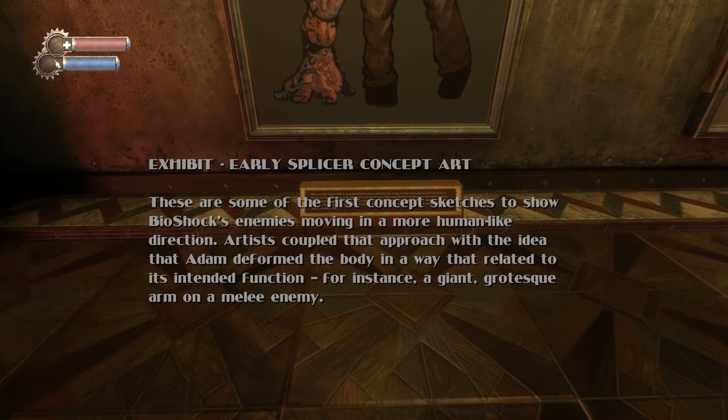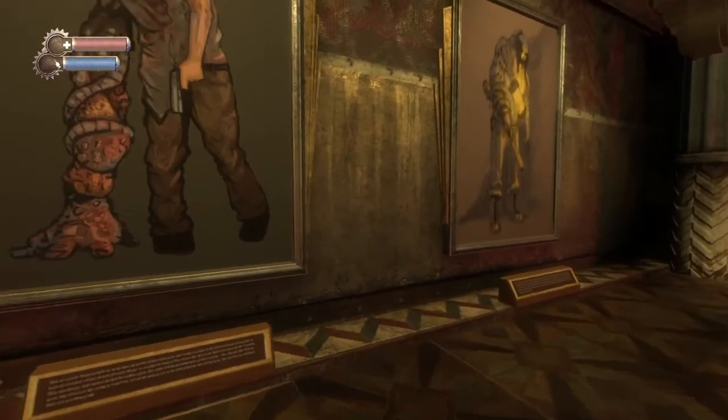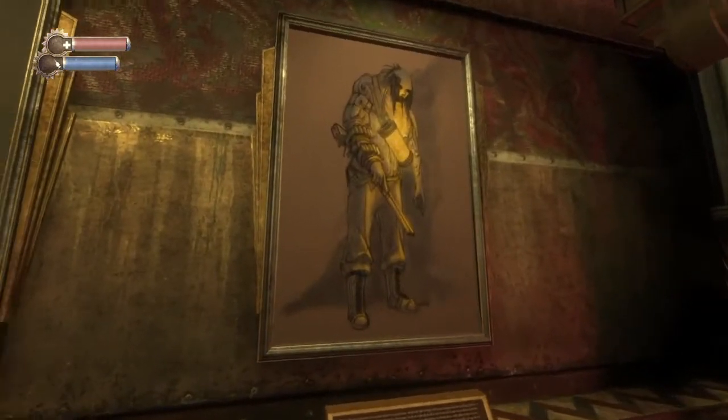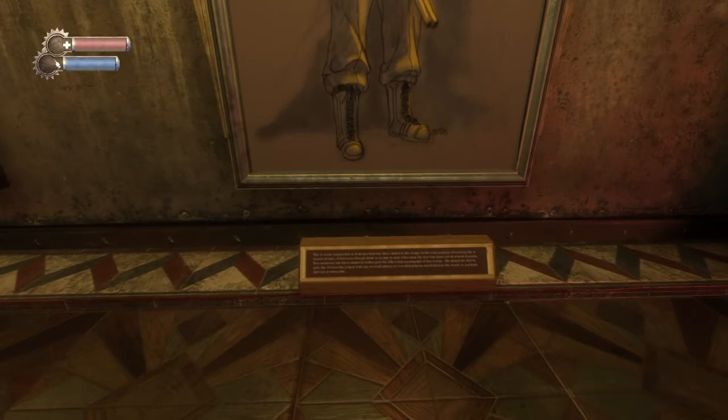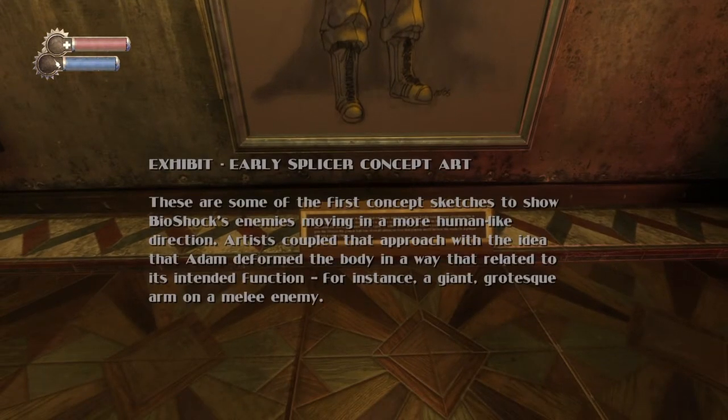Early splicer — some of the first concept sketches to show Bioshock's enemies moving in a more human-like direction. The idea was that Adam deformed the body in a way related to its intended function — for instance, a giant, grotesque arm on a melee enemy.